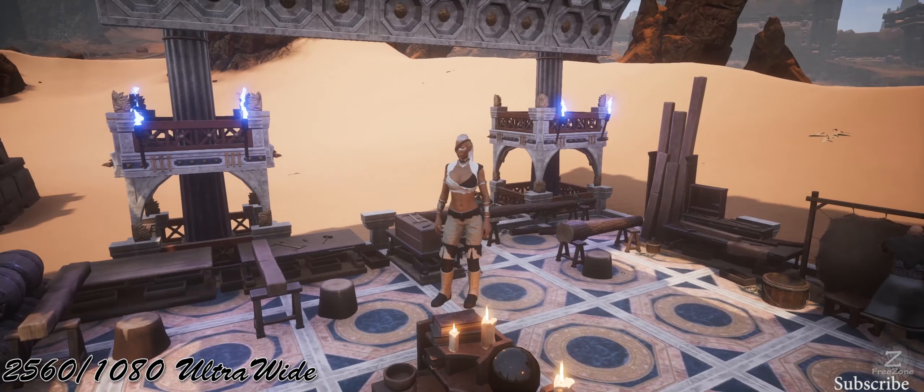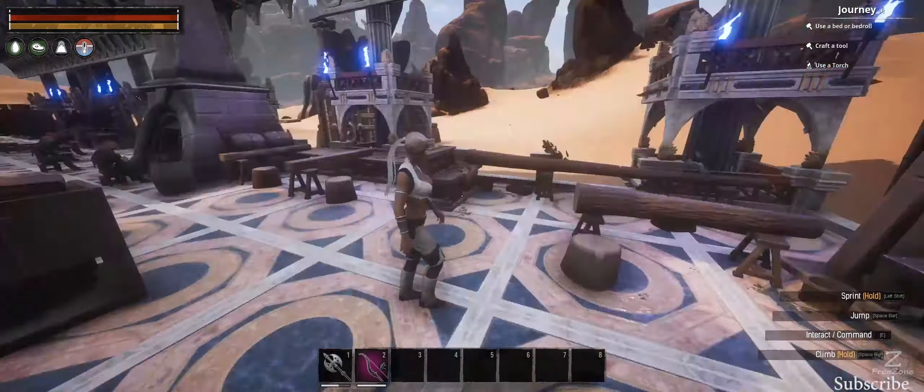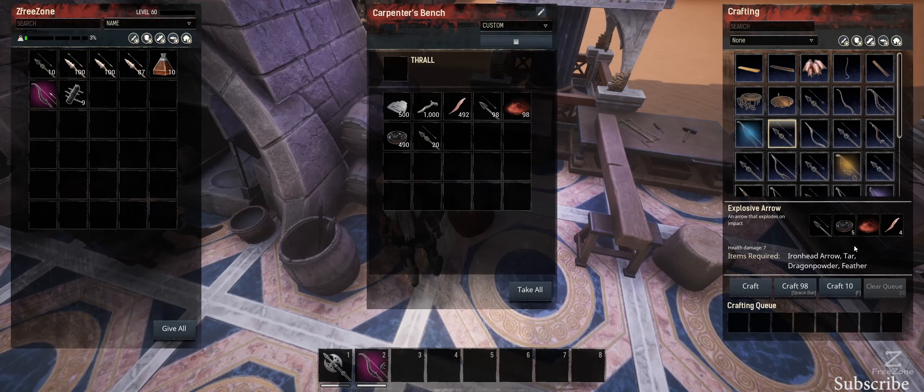What's going on guys, FreeZone here. Today we're going to have a look at the carpenter benches and the new thralls that come with it. Let's jump straight into this — should be a nice short video. The first bench here, we're going to try and do these explosive arrows to give you a rough idea of the resources and the time, because that's pretty much what the benches change.